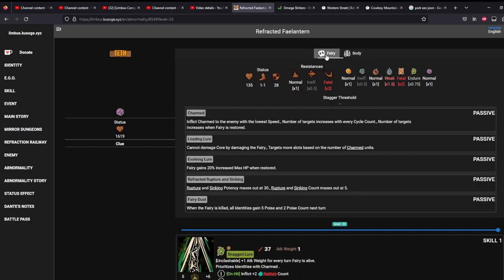The trick about the fairy phase is that with most cycles, the number of targets that gets charmed will increase, and charmed means that you cannot deal damage to the fairy. So it's basically a DPS check — you want your highest damage dealers to be fast, if possible, so that you can break this fairy with ease and not have to rely on some coins.